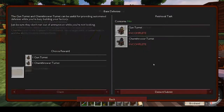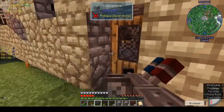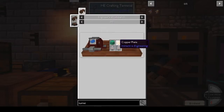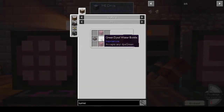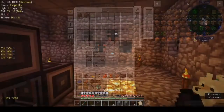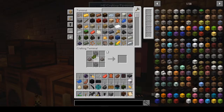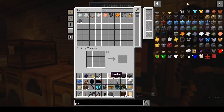Base defenses — we need a gun turret and a chem thrower turret. We could build those for a bit of completion. The chem thrower turret needs the chemical thrower circuit board and insulating glass. We're missing green dye — I could have sworn we had green dye. Cactus gives green dye — we want two of those. We have one copper plate, let's get rid of some of this other stuff.